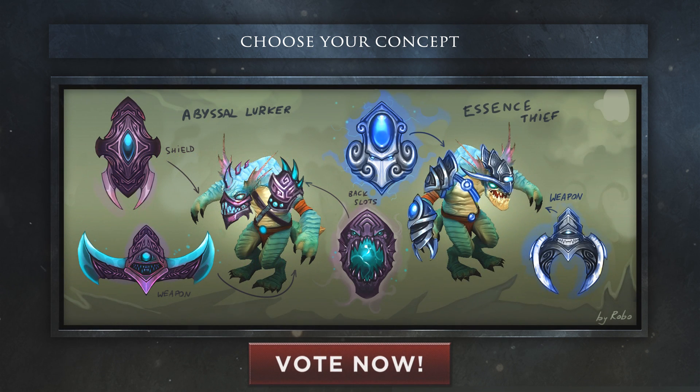Now for the next step in the process, you guys need to choose which of the following two concepts you prefer. First is the Abyssal Lurker set — it comes with a mask, shield, weapon, and back piece. Second is the Essence Thief set — it comes with a head piece, weapon, arm piece, and back slot.